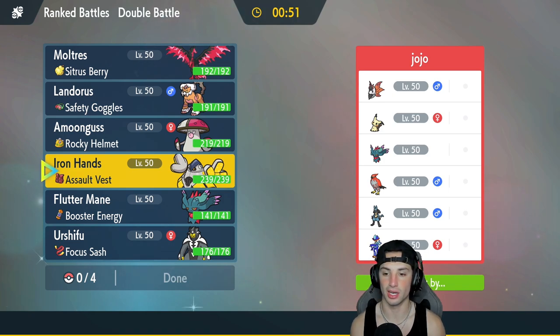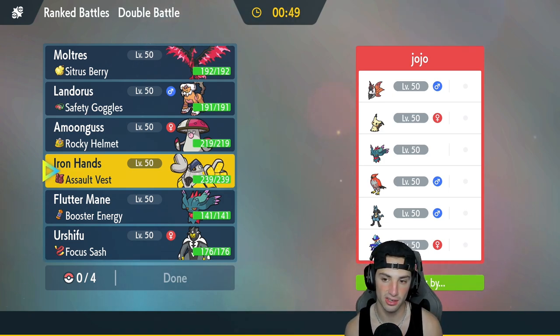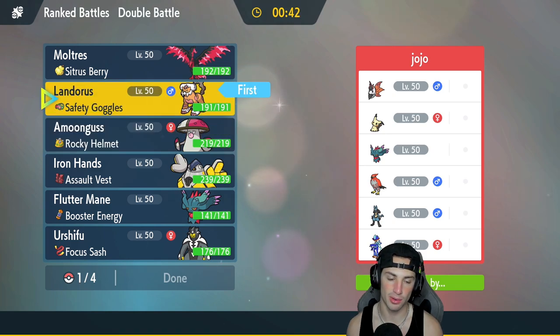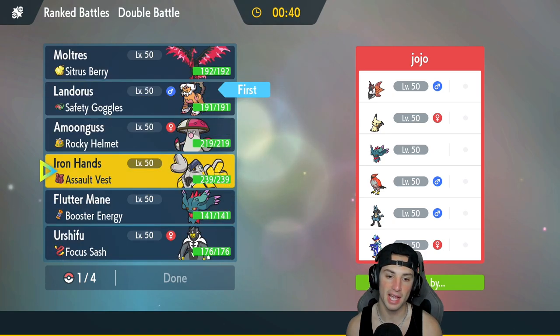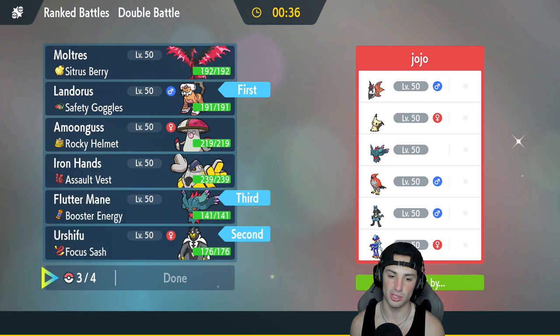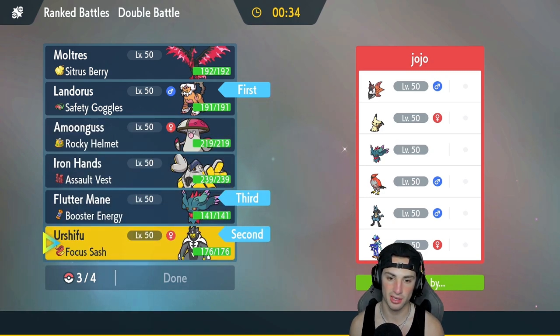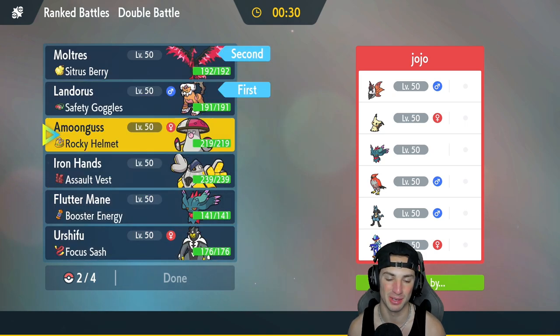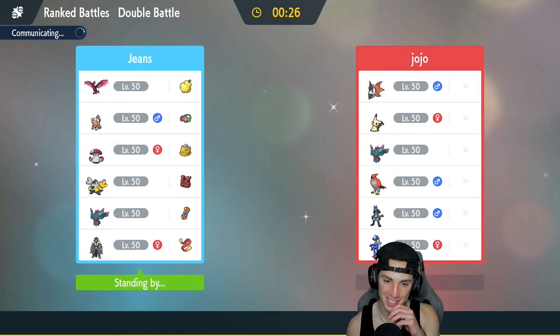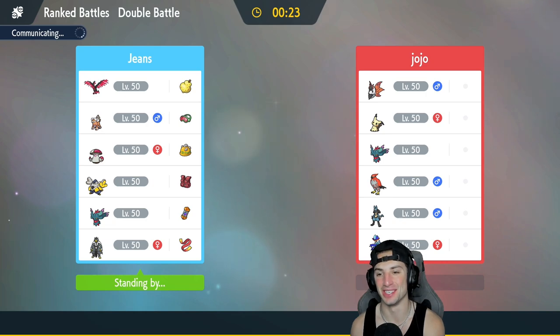I might also lead Iron Hands — could do well if they're leading physical attackers. Actually, Intimidate could be very good. We're gonna go Lando and Moltres in the lead, and then in the back end we'll go Urshifu and Flutter Mane — a nice little hyper offensive team to push through these guys. I was confused but there we go, hyper offensive squad is locked in.